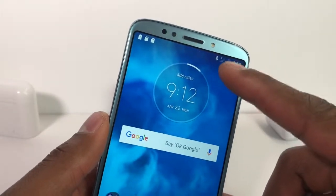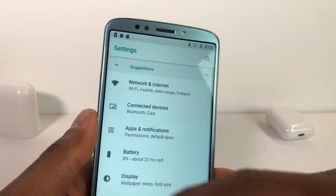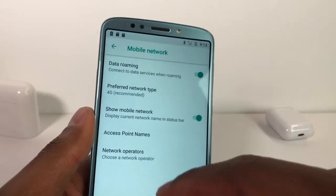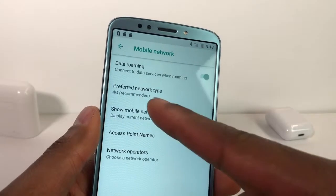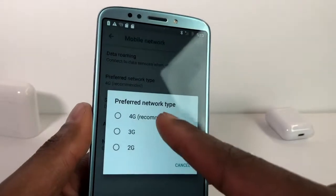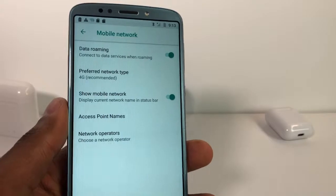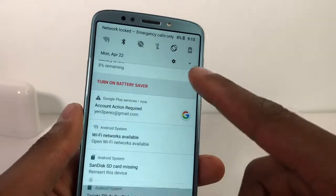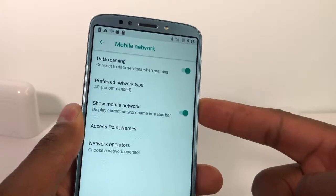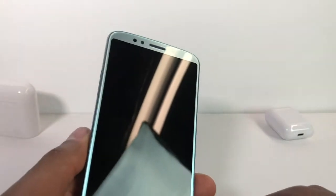If you see an X on top of the signal, go to Settings, then Mobile Network. Select the network type and choose 4G — the recommended first option. Now restart your phone and after that it's gonna work 100%.